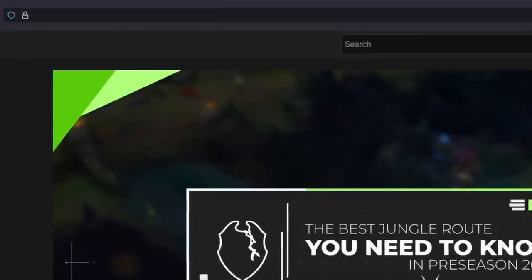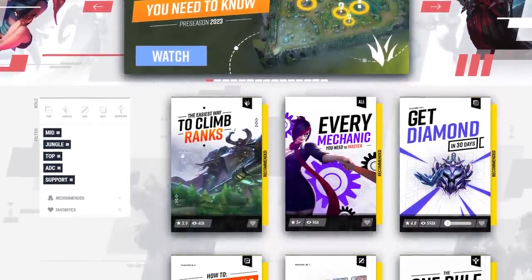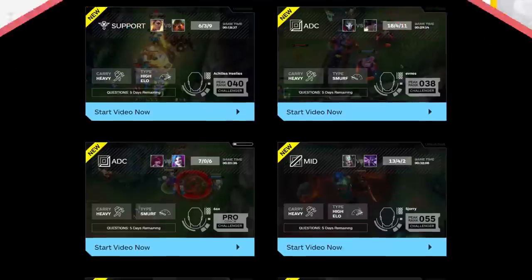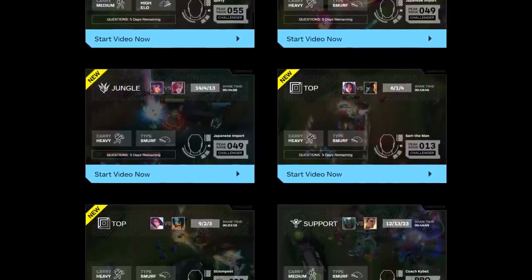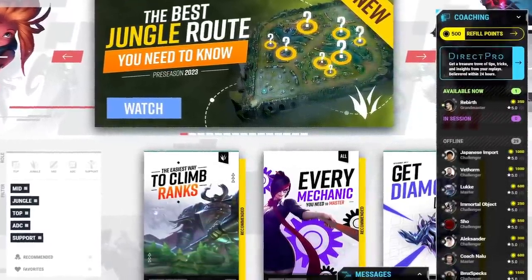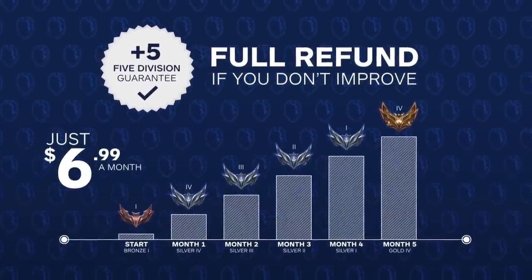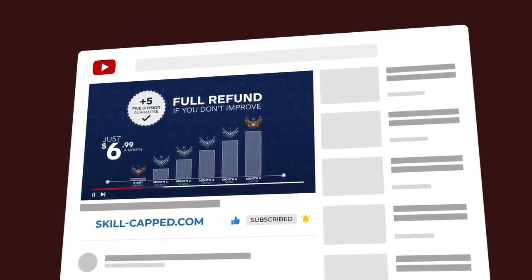Using our platform at skill-capped.com, we have over 280 high quality courses taught by challenger experts covering every role and skill you need to rank up. We release 10 new smurf commentaries every week, where a challenger player teaches you how to climb out of the exact rank you're stuck in. We also offer personal coaching from trained challenger experts, and we're backed by a rank up guarantee — if you don't significantly improve while actively using Skill Capped, you get your money back, no questions. Click the link in the description below and get the rank you've always wanted.